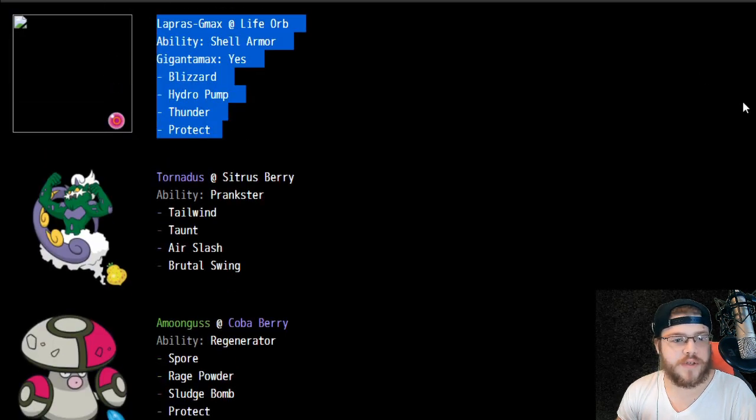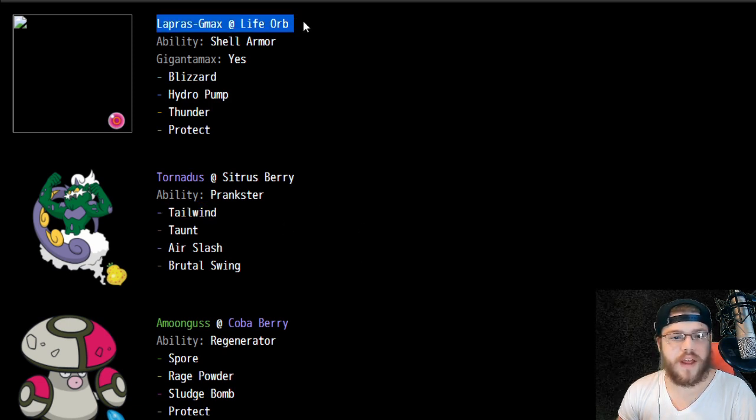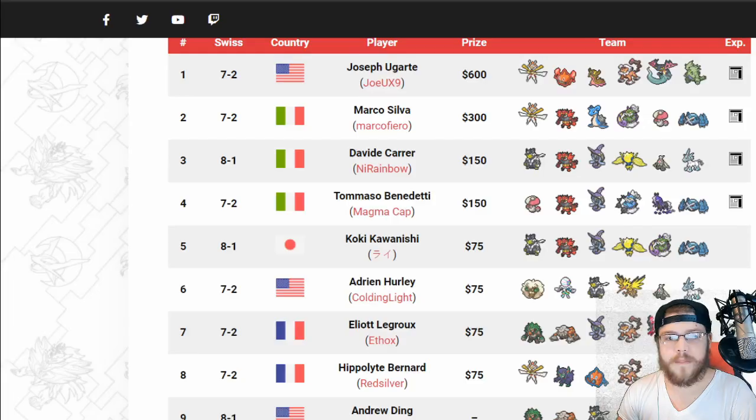We also have Lapras GMAX at Life Orb, so this is a Tailwind set to take advantage of Tailwind with Life Orb GMAX. Pretty cool stuff — I like the team. Awesome stuff to Marco Silva getting second place with Lapras. Lapras is not dead — it's very, very powerful this format.